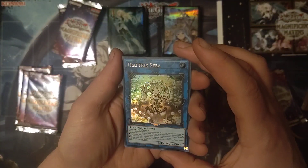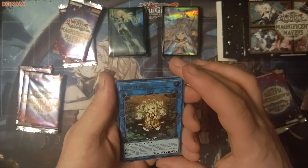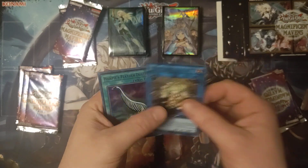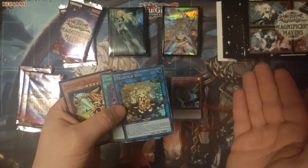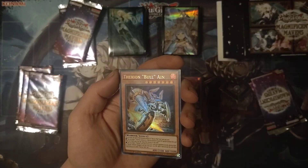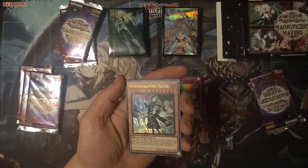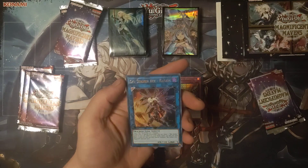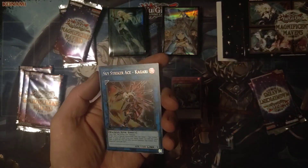Oh, isn't that cute — Trap Trick. Sara — so it says trap in the name so I'm assuming it's... Harpy's Feather Duster, because we all know what trap usually implies online. Therion Bull Ain, Witchcrafter Haine. Nice — Sky Striker Ace Kagari, that looks pretty cool looking.